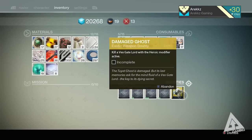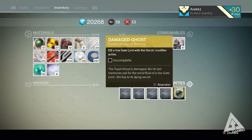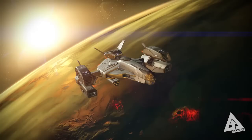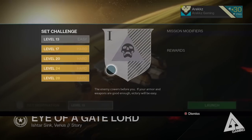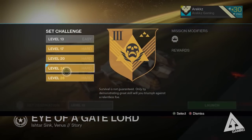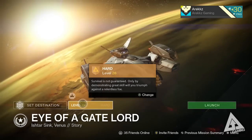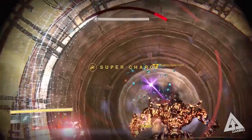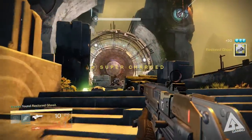Once that's done, open your inventory, hover over the bounty, and check what's next. It now says you need to kill a Vex Gate Lord with a heroic modifier. Return to Venus and select the mission Eye of a Gate Lord, then choose a heroic modifier. You don't have to do it on level 28 — I just did it for the challenge — but anything in yellow, anything marked hard, has a heroic modifier. Select that and complete the mission.